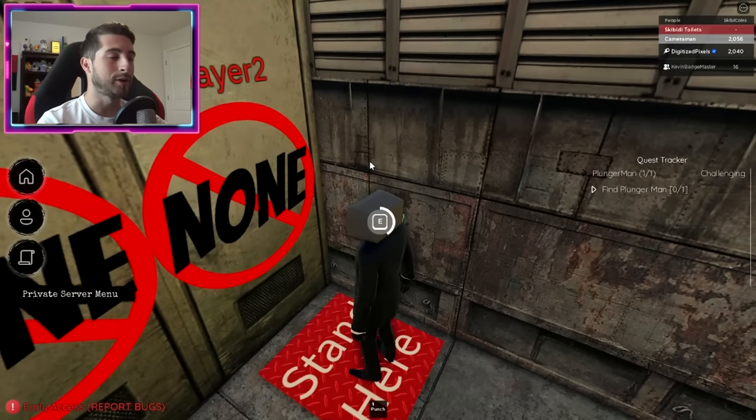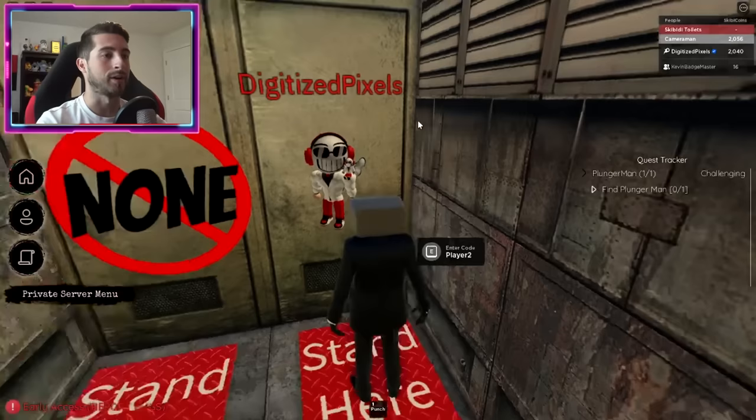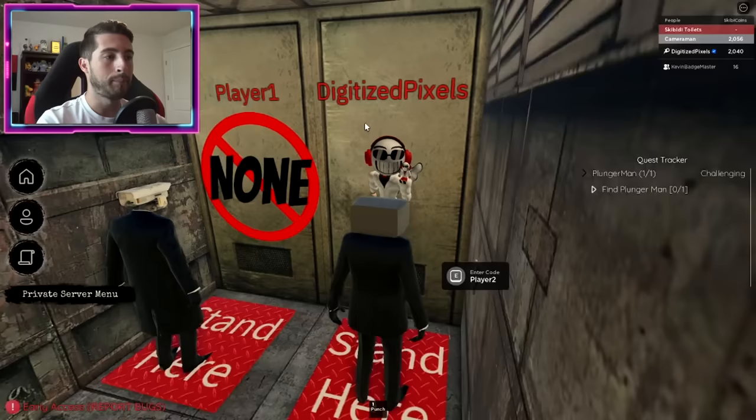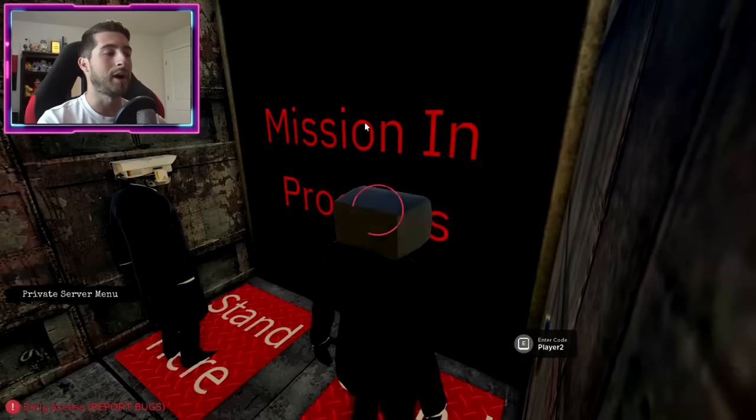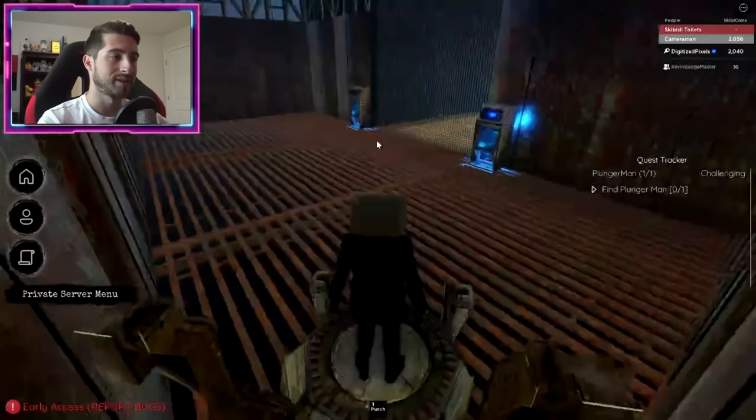Now you both have to stand here. I'm going to go ahead and enter the code for my side, so that is going to be 7711, then click Enter - that confirms it. Then your friend walks over there and puts in their code. 7711, then click Enter. Now we both should be teleported to the puzzles.